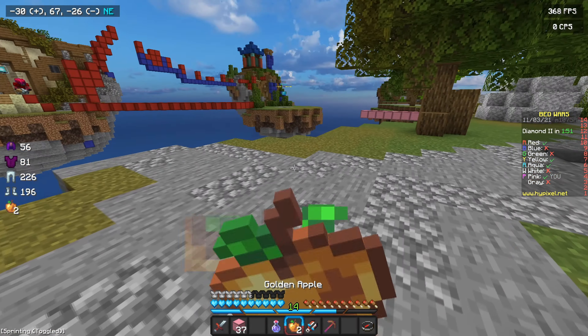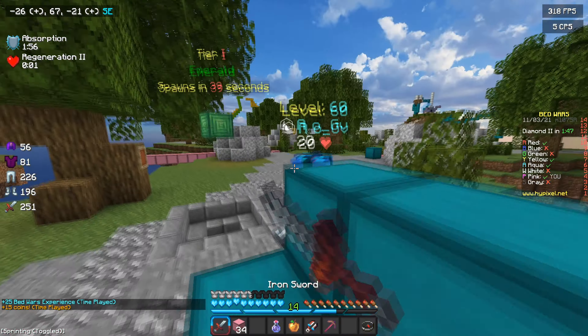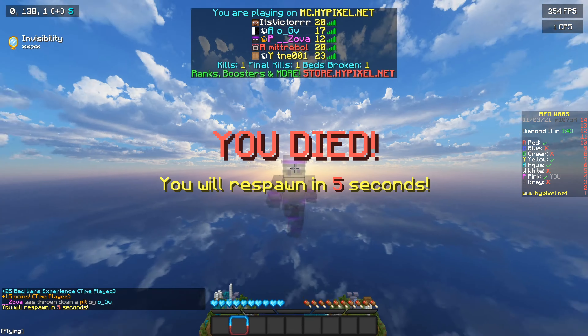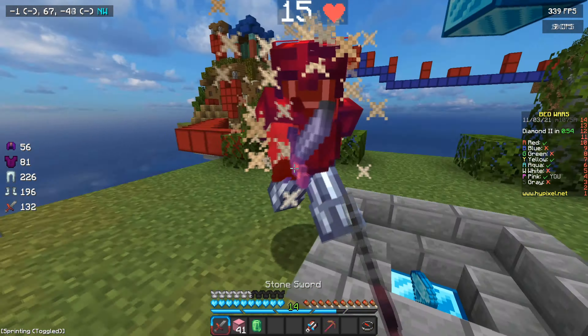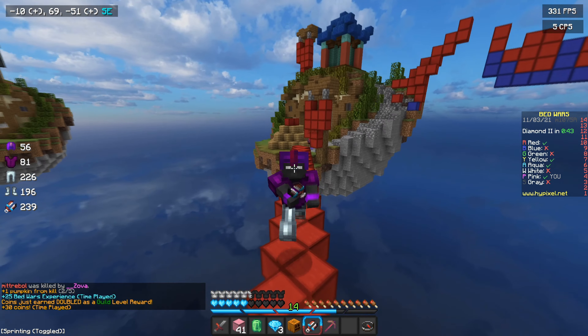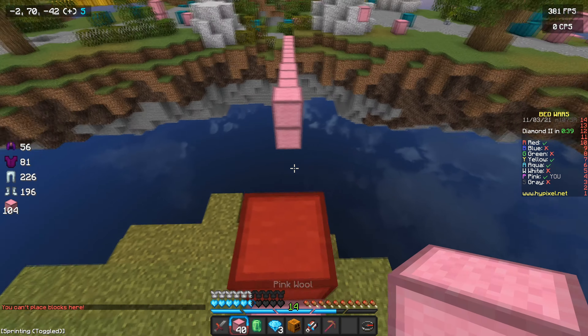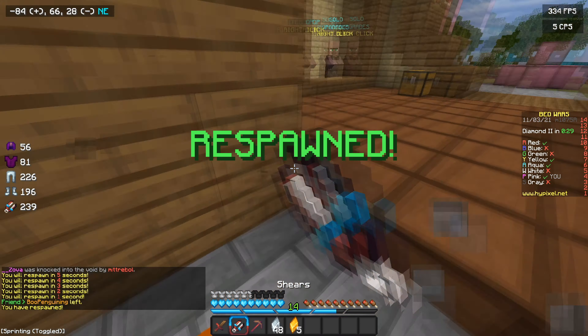He's getting emeralds. I thought he was about to fireball me off. He's got sharpness. What was that? That was so glitchy. Why do I take so much knockback? He died with enchants. We can't destroy that guy's bed just yet — he's way too stacked. The stupid generator won't let me place blocks on it. I'm getting destroyed right now.